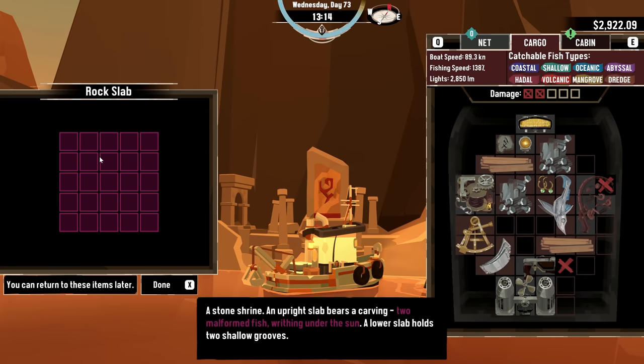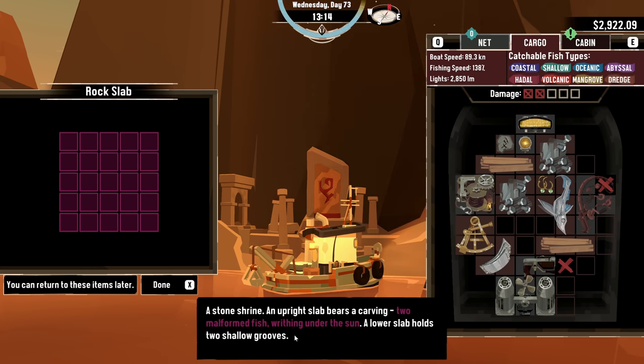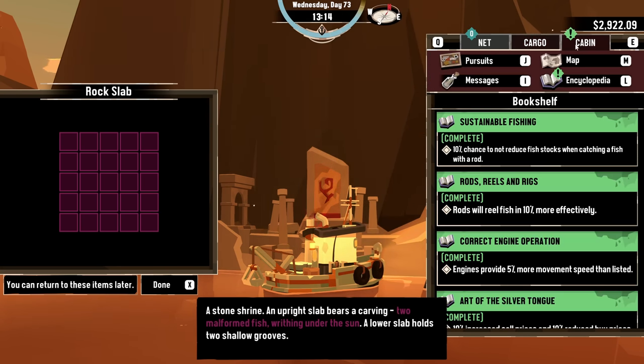Stone shrine. We need two malformed fish writhing under the sun. The lower slab holds two shallow grooves. We need malformed fish — writhing under the sun. What am I gonna put in there for the sun?